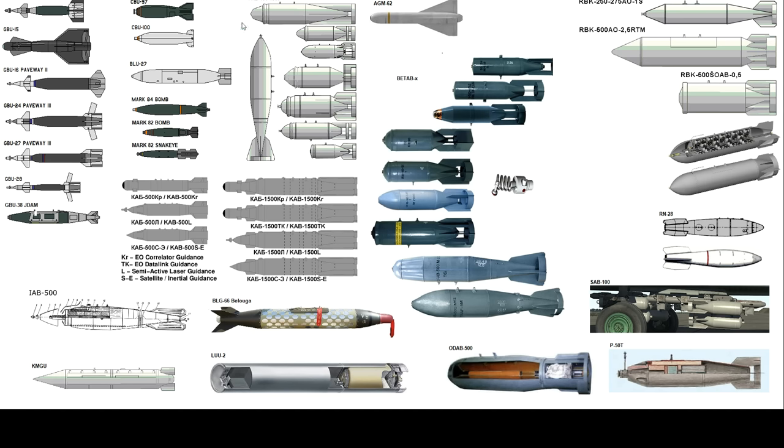The FAB series is essentially the Russian version of the American Mark series — general high explosive dumb bombs. They range from 100 kilos to 1,500 kilos, so the largest is over 3,000 pounds. The Russians name their bombs based on payload in kilograms. If you're dropping dumb bombs in a Flanker in DCS, you'll be dropping these. I'm not sure they're modular and convertible to a GBU-type guided system as far as we know.